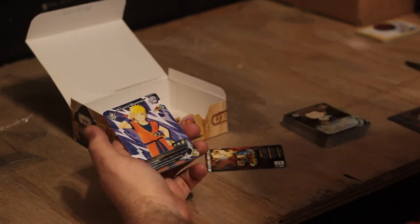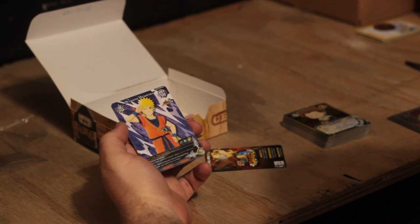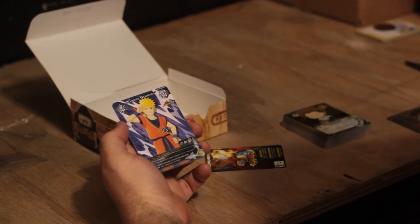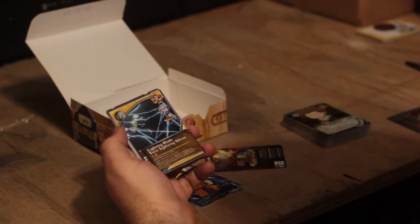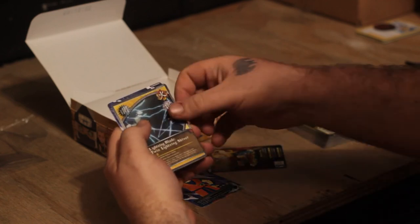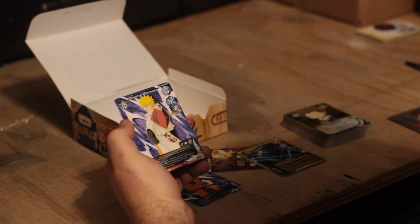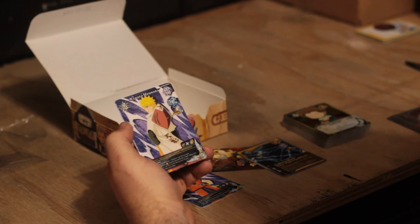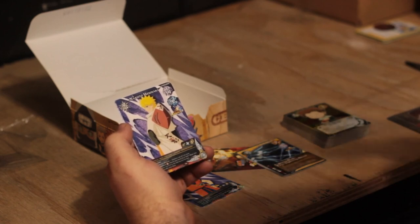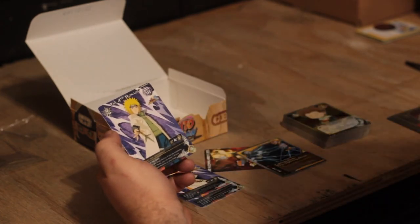We have Naruto Uzumaki wearing Goku's gi — that's the coolest thing in my opinion. I'm a big Naruto fan and also a big Dragon Ball fan, so pretty neat. And then Lightning Blade Twin Lightning Shiver — cool. And then we have Naruto Uzumaki wearing Hokage clothes — that's Shippuden Naruto as Hokage. Boruto wasn't a thing back then. And the fourth Hokage — so cool!